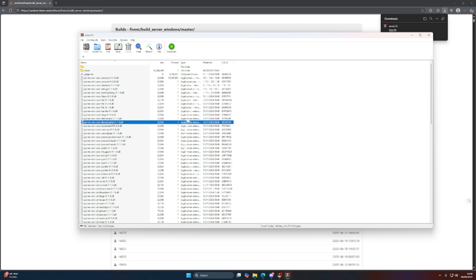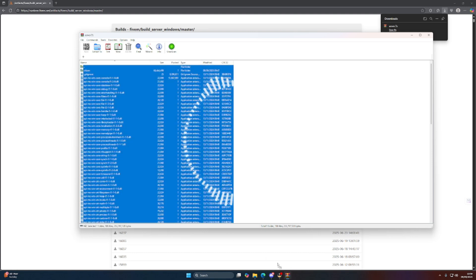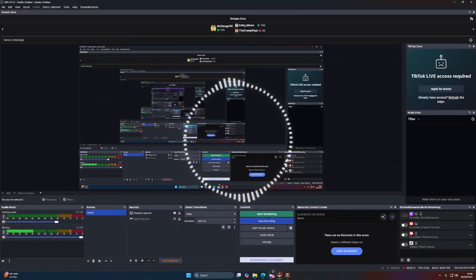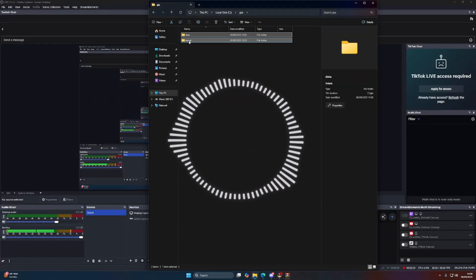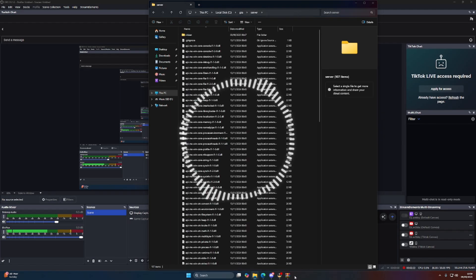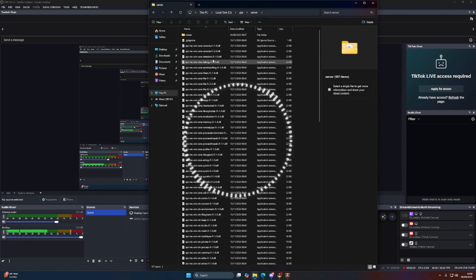For me I use WinRAR — it's a very good one, make sure you pay for it. Once extracted, drag the contents into the server folder.